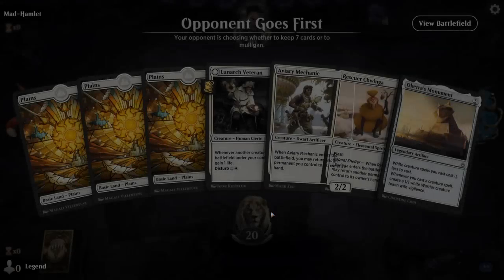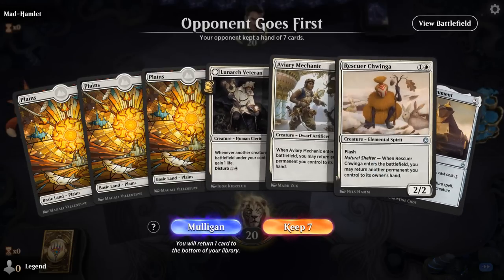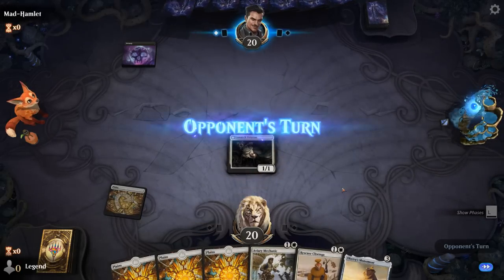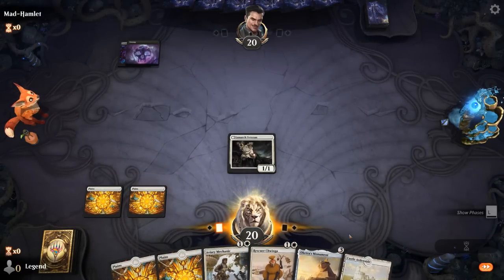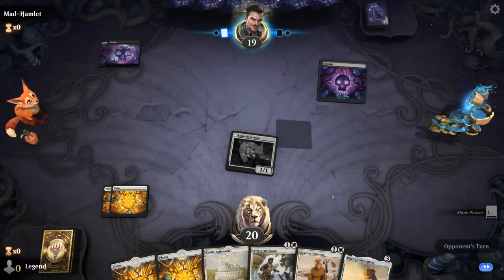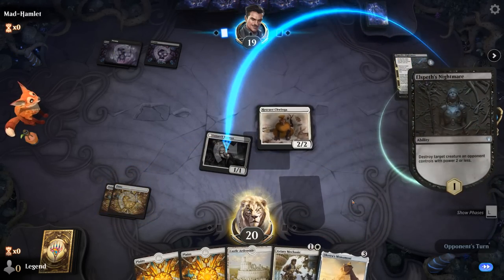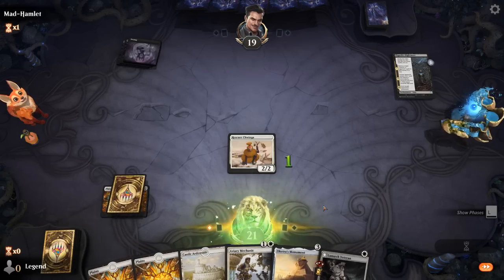We're on the draw, and we're missing Defiler of Faith. Even without Defiler we can still make lots of tokens with Monument, so we'll give it a try. No early Fatal Push, no two-drop even — so we can hit for one and pass. It's going to be an Elspeth's Nightmare, so we'll pick up the Veteran in response, and then play Monument before they can take it away with Nightmare's second chapter. That worked out nicely.